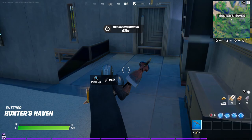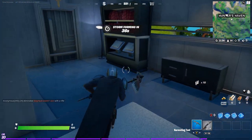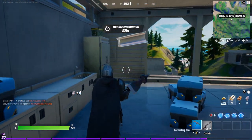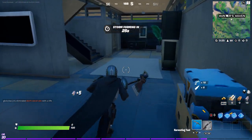We're back at Hunter's Haven again. I may have landed at the wrong house — I'm pretty sure I did — but it's okay. This is the same house I showed you guys in the last video with the mech. I get rid of it every time I land here, but I'm going to be showing you guys something really cool in just a second.